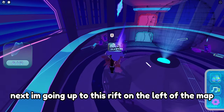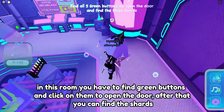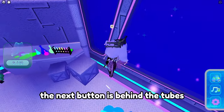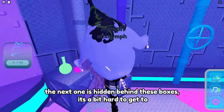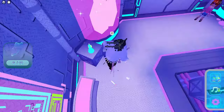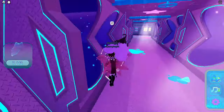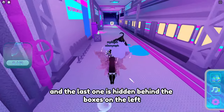Next I'm going up to this rift on the left of the map. In this room you have to find green buttons and click on them to open the door. After that you can find the shards — the first one is on the side of this counter, and there's one under the couch. The next button is behind the tubes, and the next one is hidden behind these boxes — it's a bit hard to get to. After this the doors should open. The first shard is hidden here, the next one is on the box to the right, and the last one is hidden behind the boxes on the left.